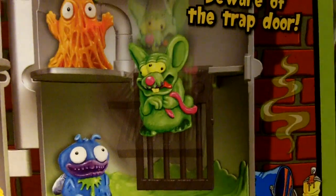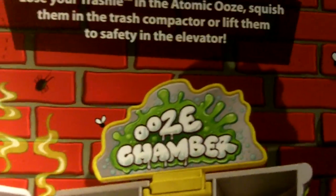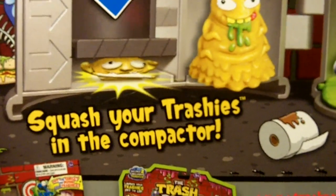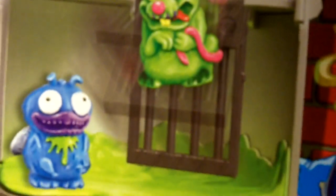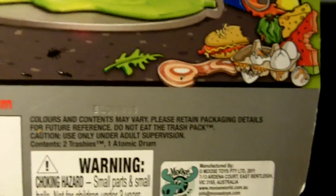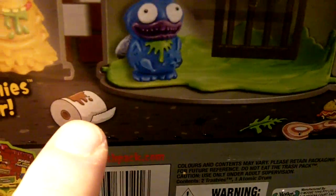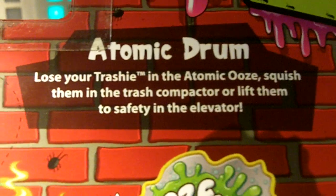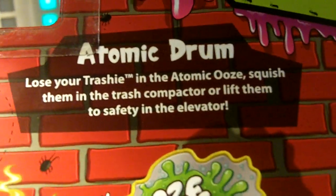But these just hit our store. They only had six and we got one of each, so that leaves four. So there's not very many at our store. You got a fold-up Atomic Drum. Lift the Trashies up and down. You can compact them and squish them. There's also a trap door on this right side. Squash your Trashies. And what's all this? What does that look like? Loot paper. Loot paper, from series one. They got trash decorations on the side as usual. Great artwork. The Atomic Drum. Lose your Trashie in the Atomic Ooze. Squish them in the Trash Compactor or lift them to safety in the elevator.